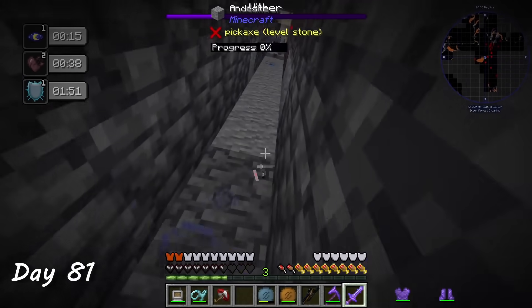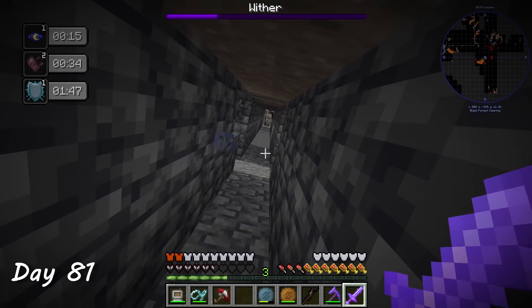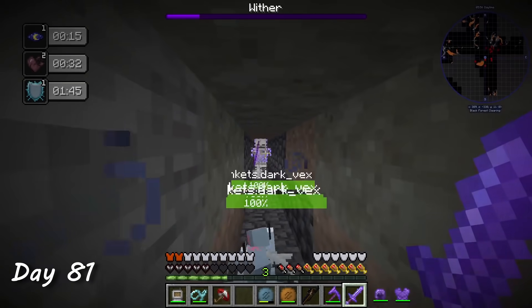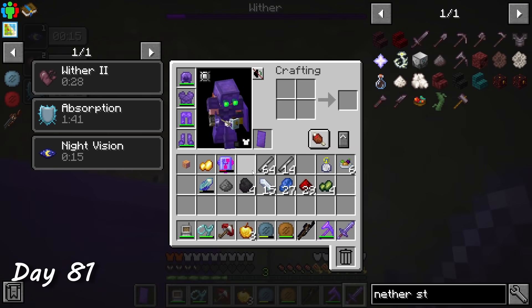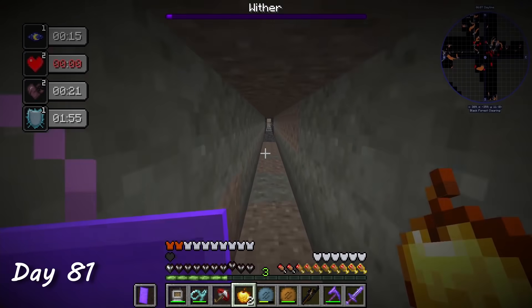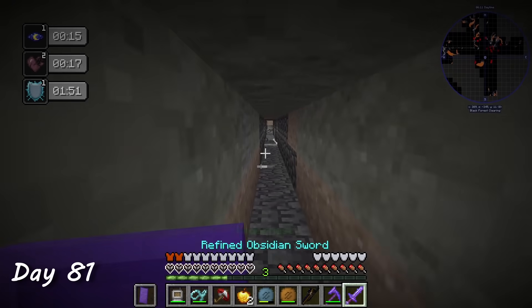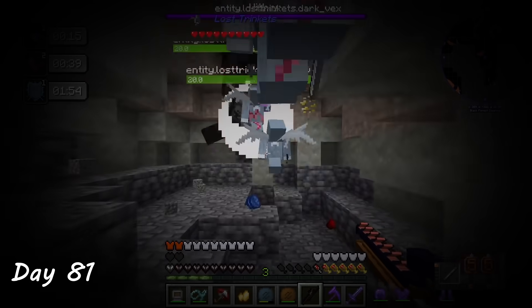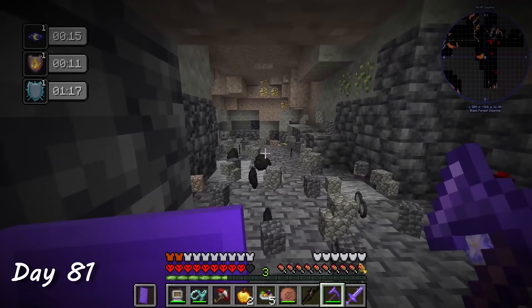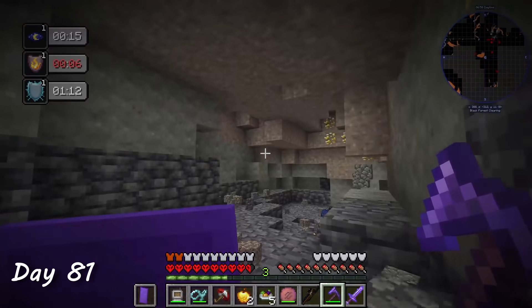Hilariously, while I was looking like a complete noob, my vex buddies were actually dealing some serious damage to that wither. I went back to help but was immediately shot again and attacked by a skeleton with an enchanted bow — dropping me to 3.5 hearts. While I was waiting for the wither effect to run out, my vexes dealt the final blow. It wasn't until watching the recording that I realized my initial shot didn't even do any damage. I literally contributed nothing to that fight and almost died. Oh well, now I have a nether star.